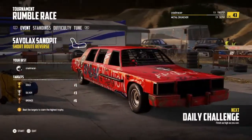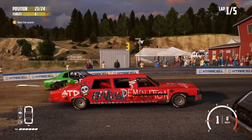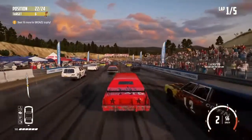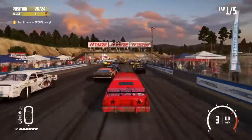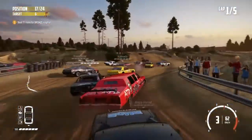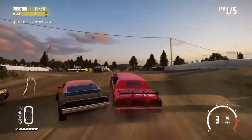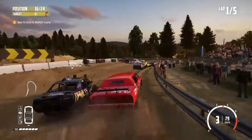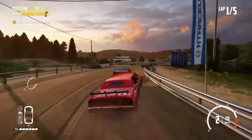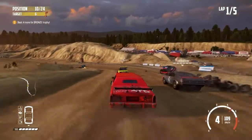Challenge 2 is a race at the Savalak Sampit and we are in the limo — a nice big red limo. Five lap race, again all 24 vehicles. This is a slightly tricky track with a lot of dirt sections and runoff sections, so if you get the corner wrong you can be in a world of trouble, as demonstrated by those three cars who just drove straight on at that corner.